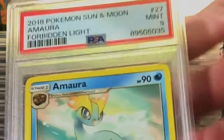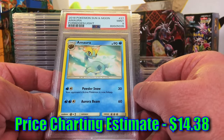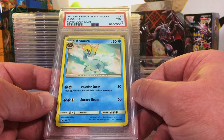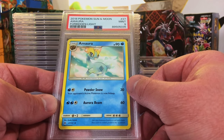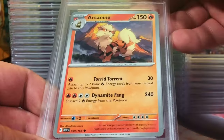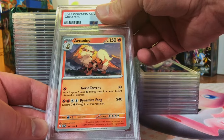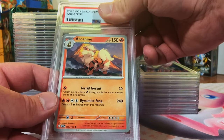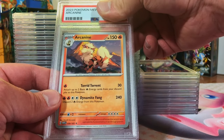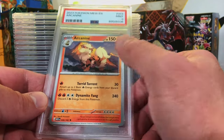Amara uncommon from Forbidden Light - I'm gonna go with a 10. Mint Nine - the back was off center, we'll take it. Funny because I had no idea what this Pokémon was until I saw the card. Arcanine from Scarlet and Violet 151 - 151 cards are tops, I love them. Let's slap a 10 on it. Mint Nine - I will take that, I love Arcanine.